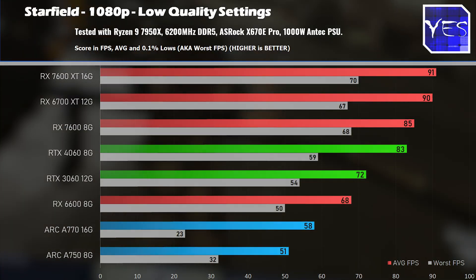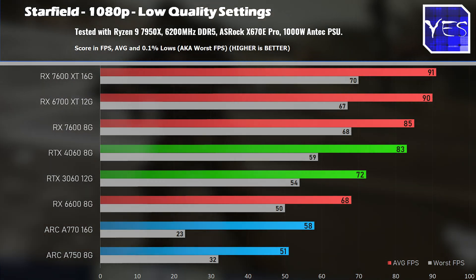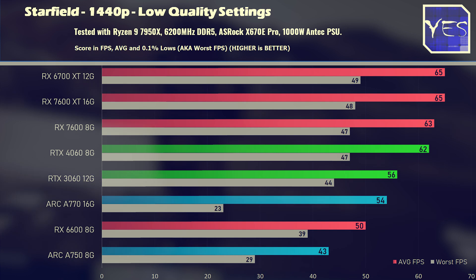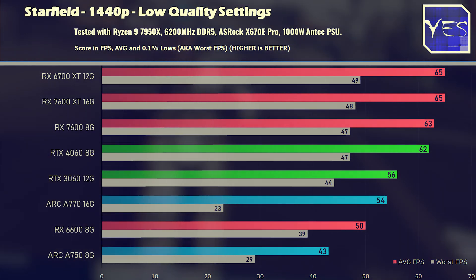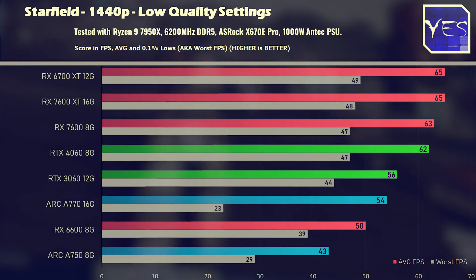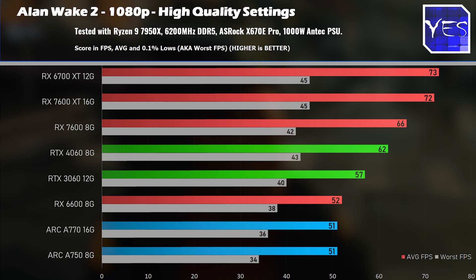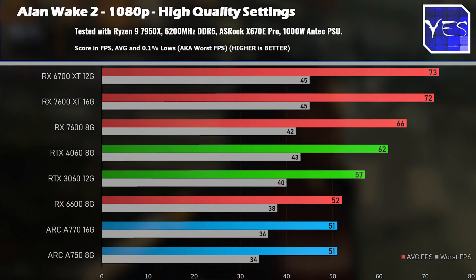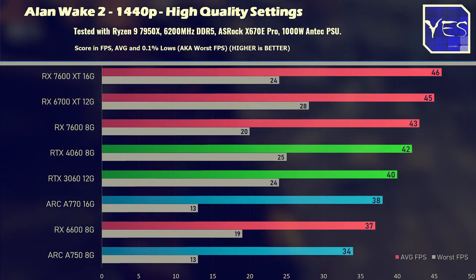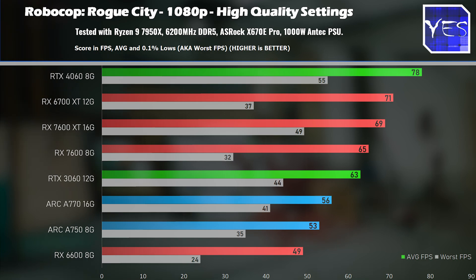Moving on to titles where the cards perform relatively worse: Starfield at 1080p low settings — because at high and ultra the game gives really bad FPS — the AMD cards benefit from AMD optimization for this title, and the Nvidia cards also do relatively well versus the ARC cards, especially at 1440p. This shows the game needs more optimization from Intel. Alan Wake 2 was a similar story to Starfield, with relatively bad performance at both resolutions on high settings. The last title, Robocop, also did pretty bad versus AMD and Nvidia counterparts.